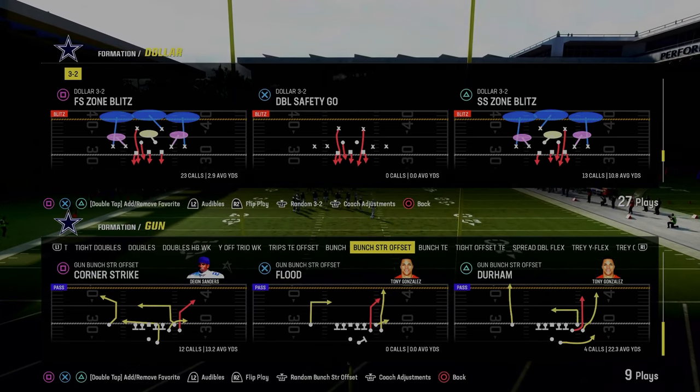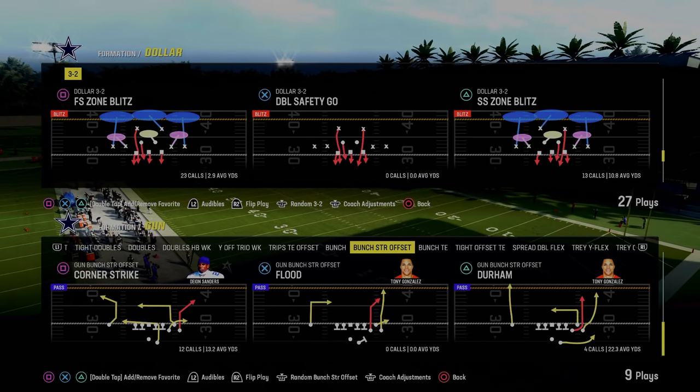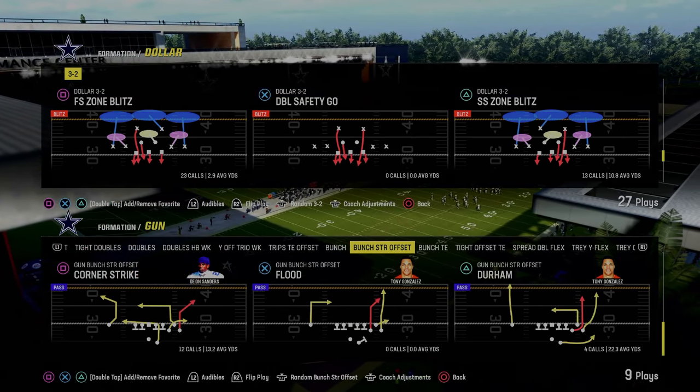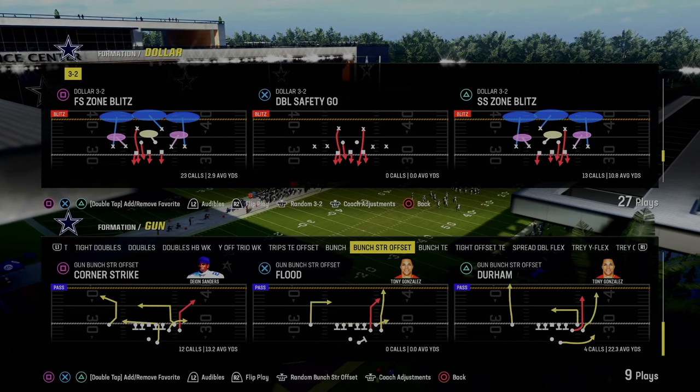In this video we're going to show you how to stop the double corner concept which is literally taking over Madden 24. The best one in my opinion is out of Bunch Strong Offset and it is going to be the play Corner Strike. This is in the Jets playbook on offense. We actually run the Jets offensive and really run this formation so I know a lot about how to stop this.